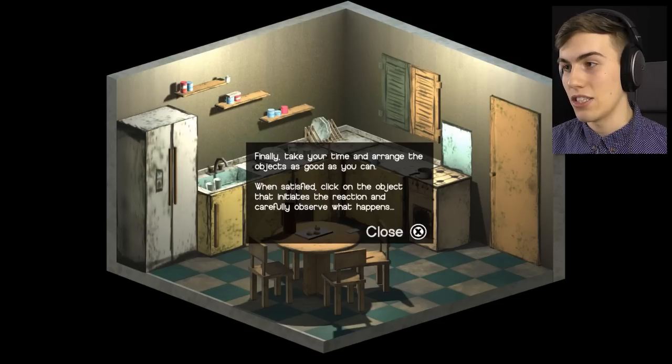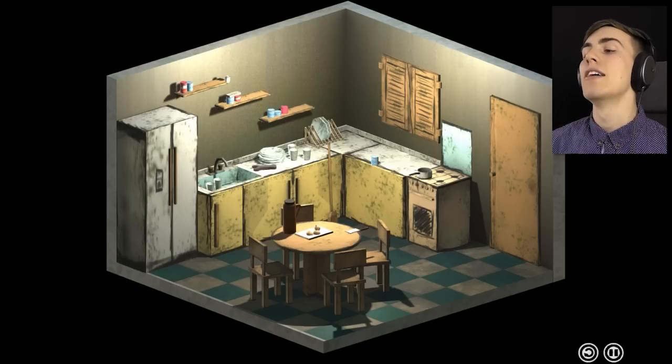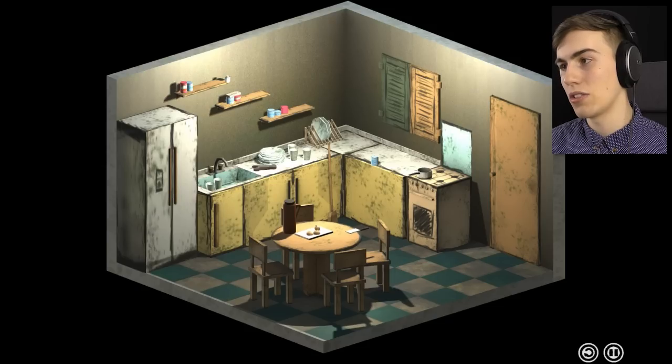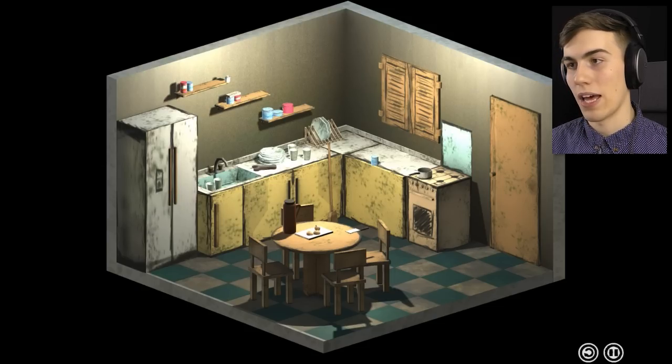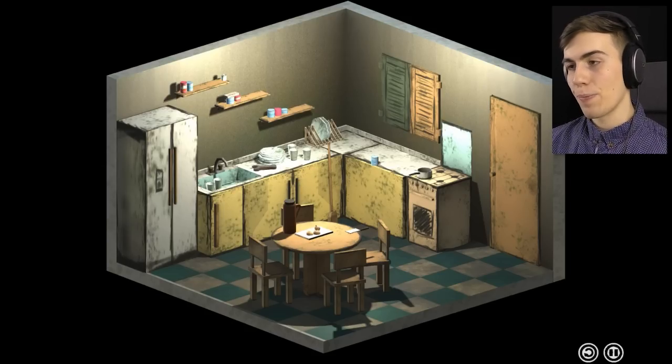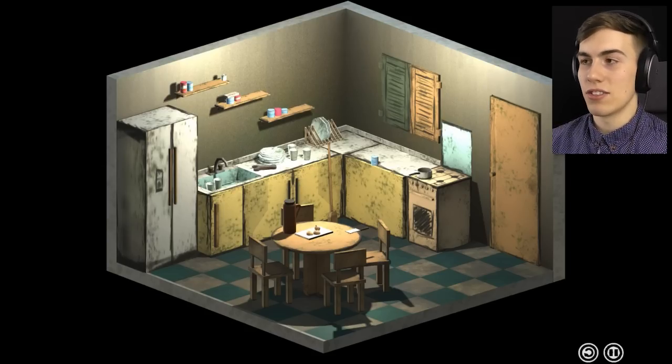Oh, you can open up this. Take your time and arrange the objects as good as you can. When satisfied, click on the object that initiates the reaction and carefully observe what happens. Whatever the hell this is, it kind of looked blue so I got confused. This is blue over here, so the window starts the reaction, hits that thing, and then some other stuff happens as well. I'm just going to move around whenever I can. Everything is just being moved slightly — I have no idea what's going to happen where. Let's just go ahead and click on this and we'll see what happens.